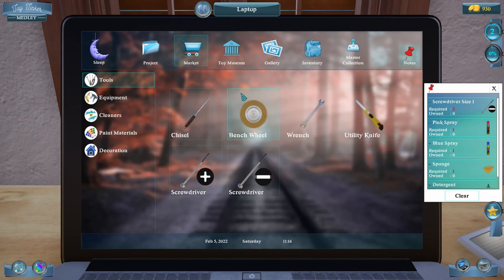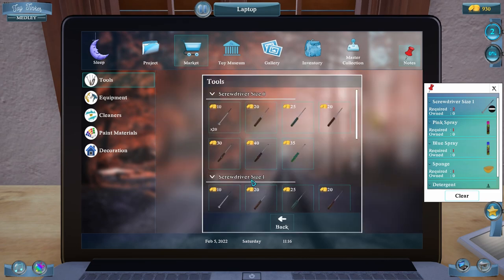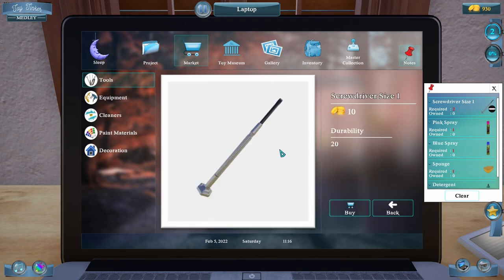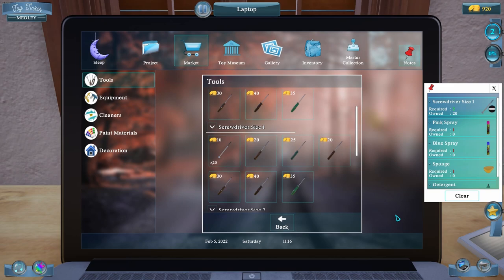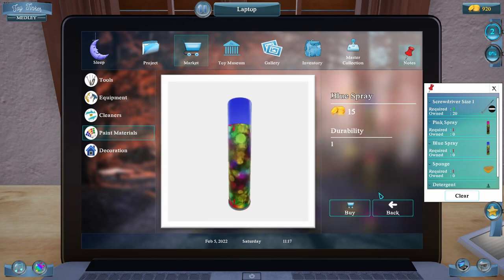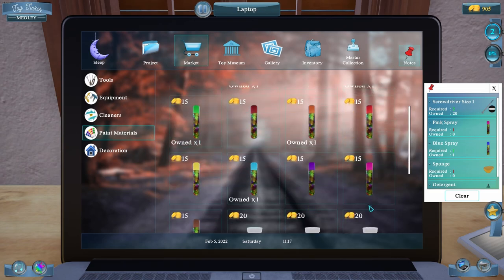Now we go to the market and buy what we need. We need the slotted screwdriver — screwdriver size one, right here. For paint materials we need blue and pink — there's the blue, and we need a pink here.